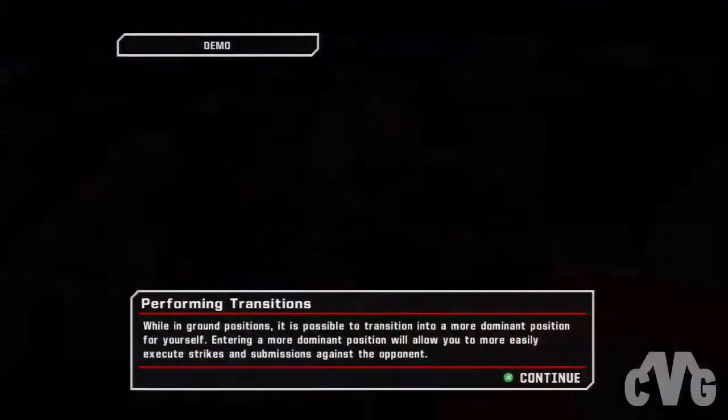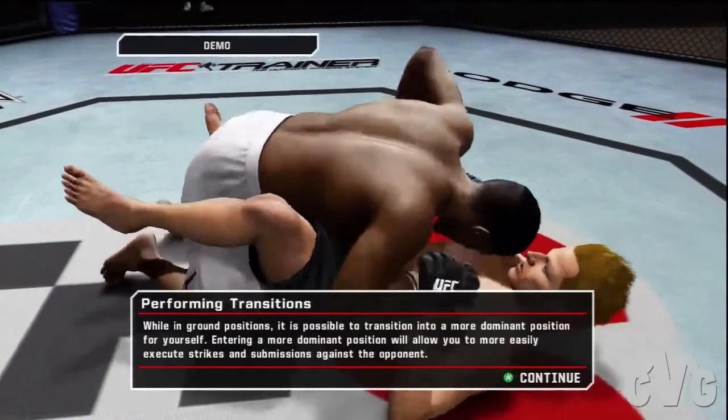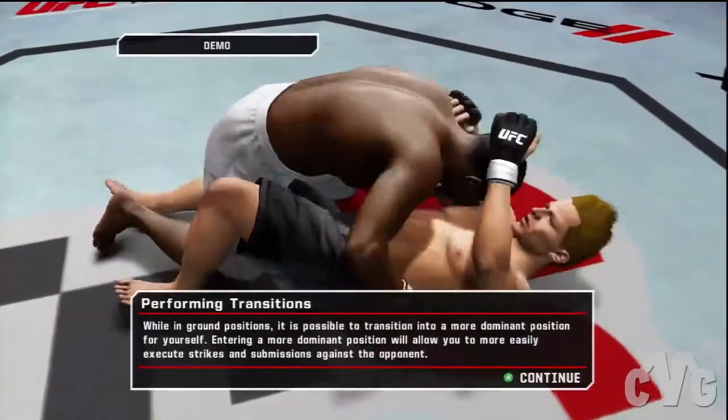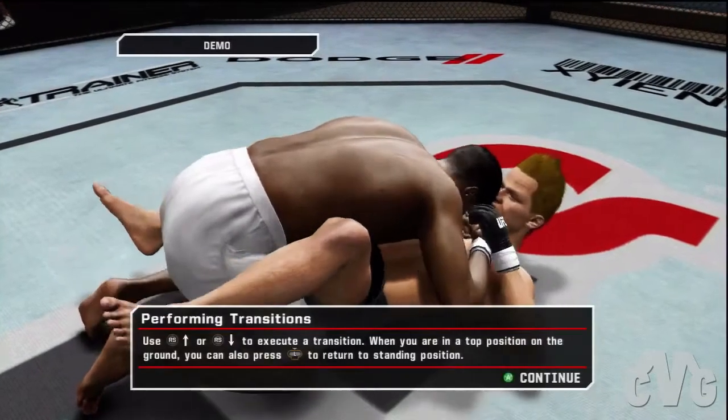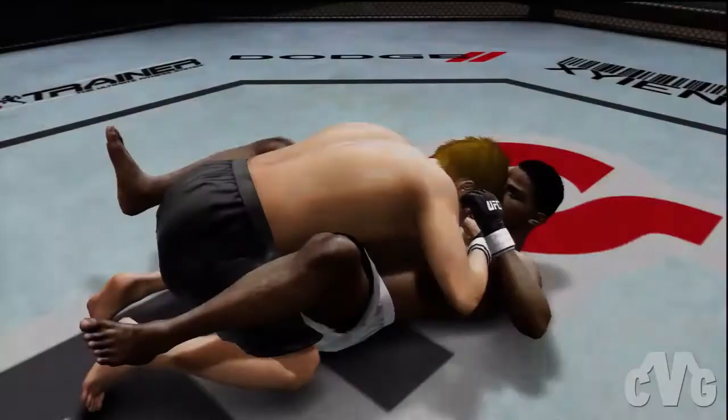The more striking you'll have and the more submission opportunities you'll have. A dominant position also limits your opponent's offensive capabilities. Here you'll see how to transition as well as how to stand back up while you're in the top position.